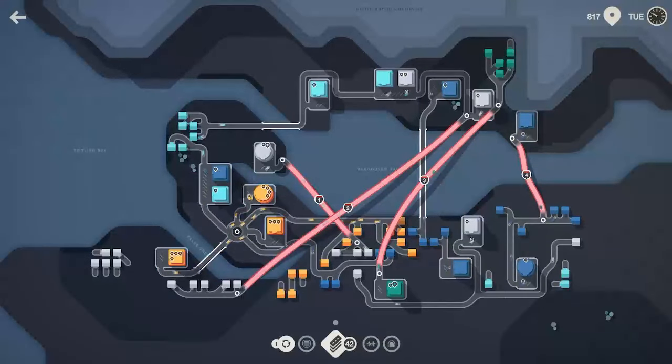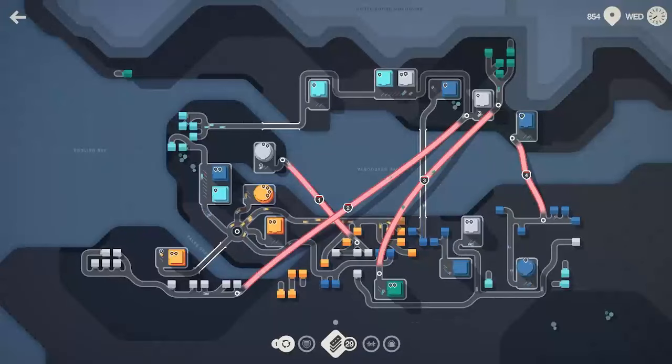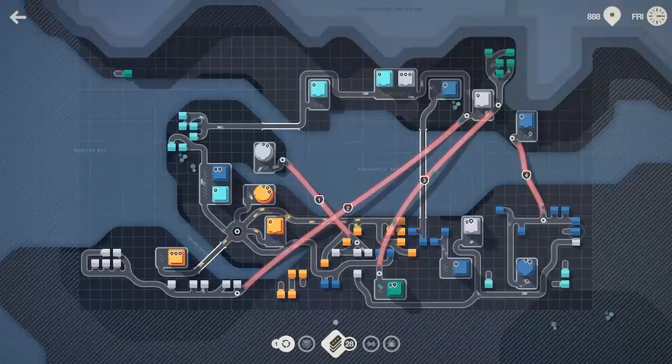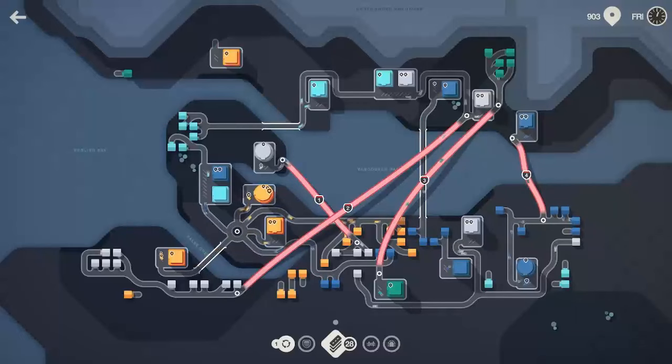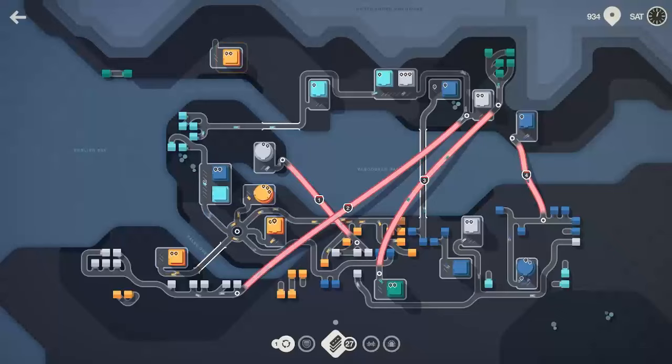We're going to spin this guy down, spin this guy over, have him come around like that, and connect that like that. Let's get these white houses in play — I'm going to swing you like that. I don't know if they're going to be able to help with anything, but they're at least attached to the system. We'll get this guy swung around through there. We've got a yellow that just spawned up there and a couple of yellows spawned here. Hopefully we get another motorway or bridge — I can take this group of four yellow houses on the south side of the map that really aren't doing anything and get them involved.